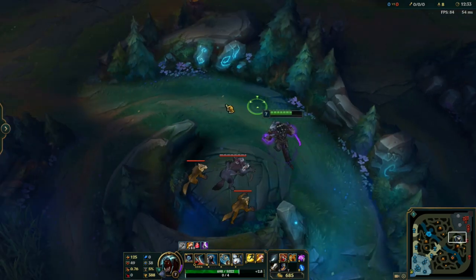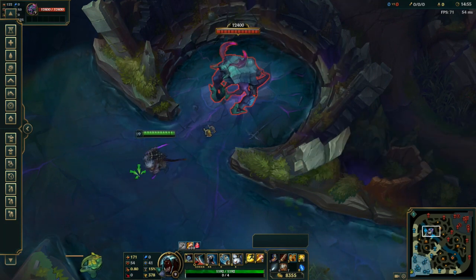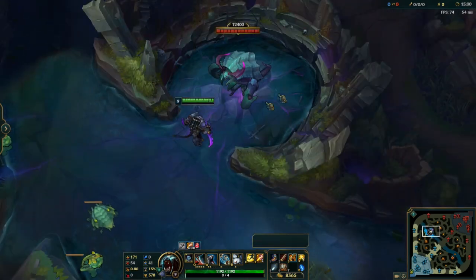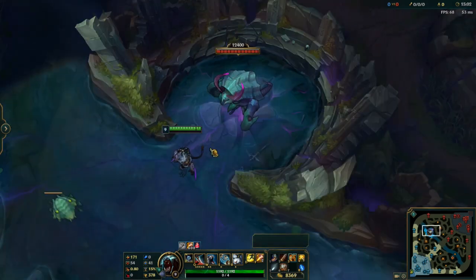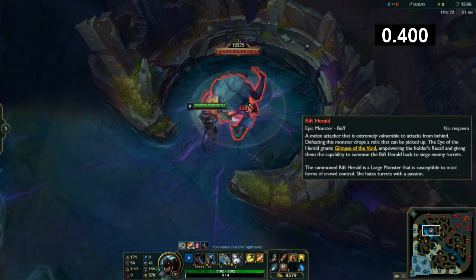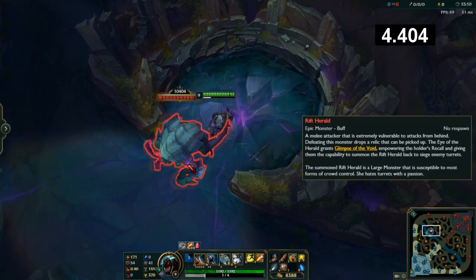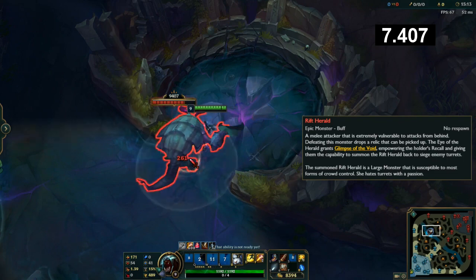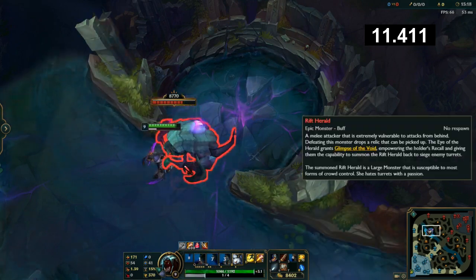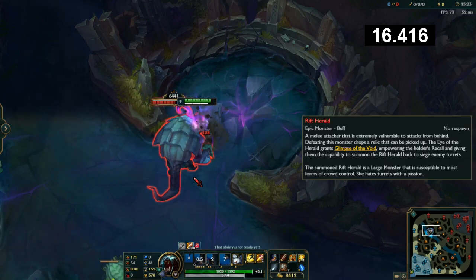Let me show you the 15-minute solo. At the 15-minute mark for the Rift Herald, we're going to show you guys soloing it again. It's going to be a little bit easier this time. I did add a little bit of gold, but I'm still using basically what you would have if you're doing fairly well at around 15 minutes. What you're going to do is, again, Q, auto-attack Q, and then walk behind. See how I don't take damage there. Just keep fighting it and run behind — auto-attack and then instantly run behind.